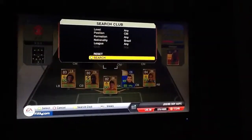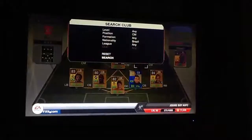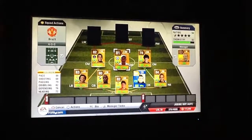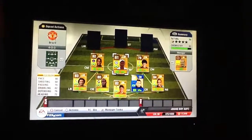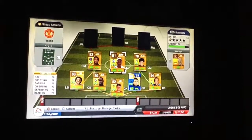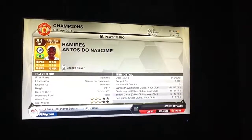In the centre mid position we have got Ramirez, and the other two centre mids are Coutinho and Lucas. Starting with Ramirez: 88 pace is really quick, 68 shooting — a little bit poor for a centre mid, 79 passing — okay, I prefer it to be in the 80s — 82 dribbling — really good — 76 defending, and 72 heading. I wouldn't really play him in a CDM or CAM; CM is his usual position. He plays for Chelsea, 81 rated. 5,300 coins — a little bit expensive. He's 3 star weak foot, 3 star skill moves, only 5 foot 11, so not really going to get up for many headers. He's right footed.